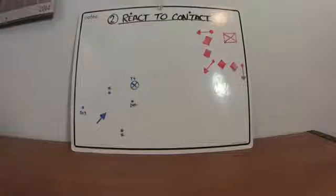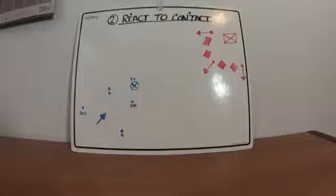The second battle drill is React to Contact — you're on a patrol, could be a squad, platoon, or recon size patrol, and this covers what to do when you come under contact.